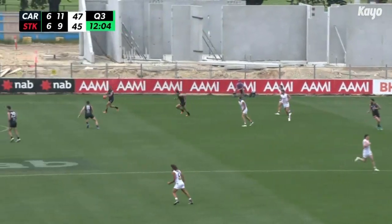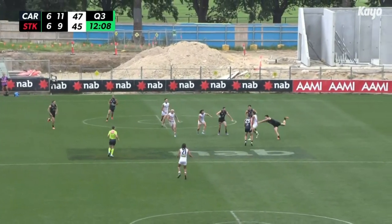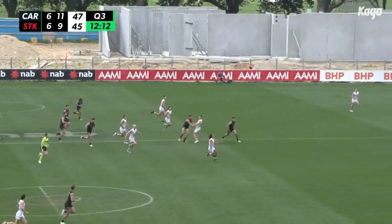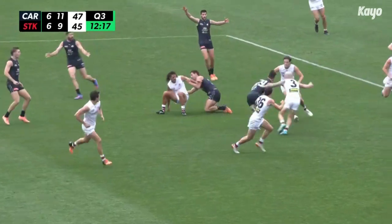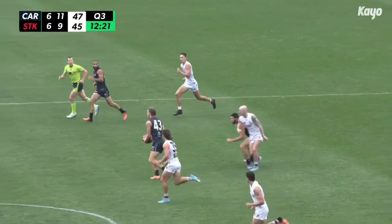Williams to Saad — the dynamic duo off halfback. Saad links up with Kennedy, darts it in board. Knocked away from Chera. Clark's there for the Saints — hands to Jones. Higgins' hand pass, clever. Releases Long, who has to slip the tackle of Williamson — couldn't quite, got caught. Not holding the ball. The Blues force the turnover. Newman, McGovern, through centrefield — now out to Kennedy.